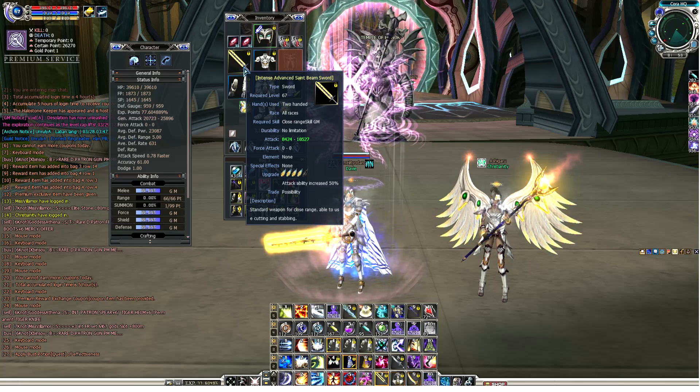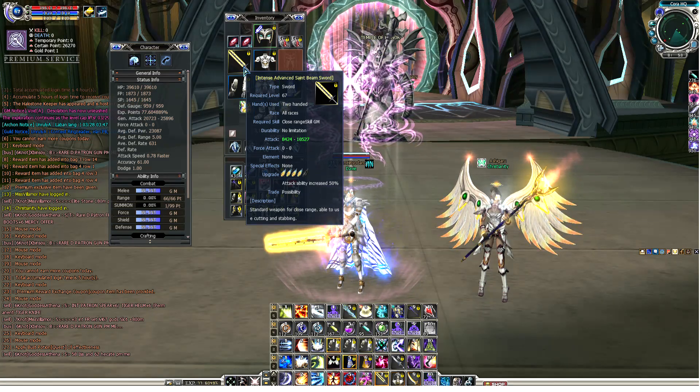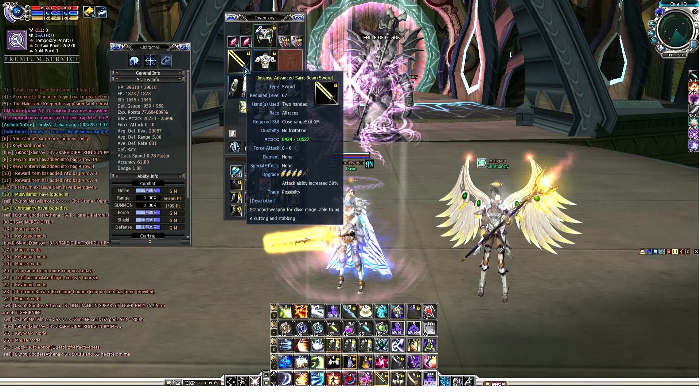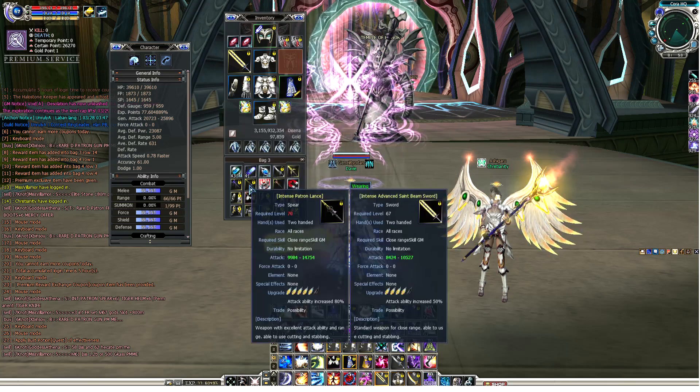So that's about it. It's better for you to invest in a higher level weapon — the higher the level, the better. But in my case, in the Desolation Server, it's at level 70 cap right now. So maybe it's not a good idea to invest in a plus 5 level 67 weapon. It's better to go for a patron weapon already, or a level 75 weapon.